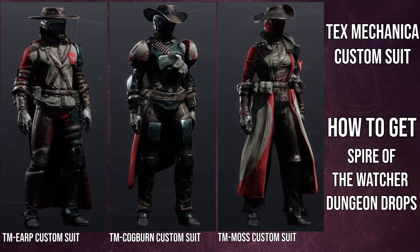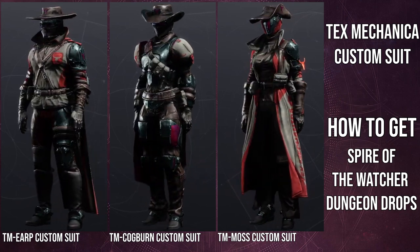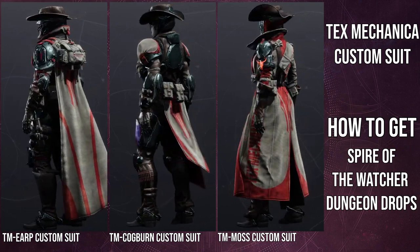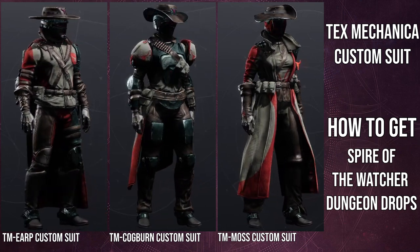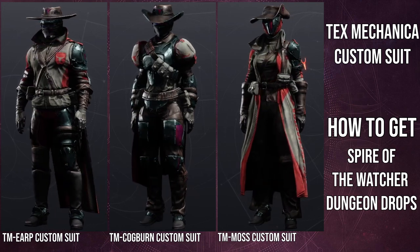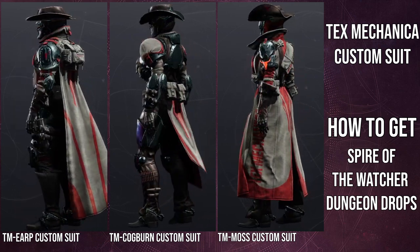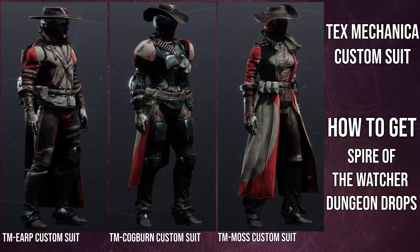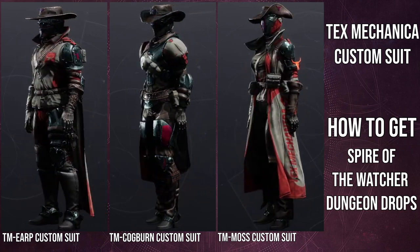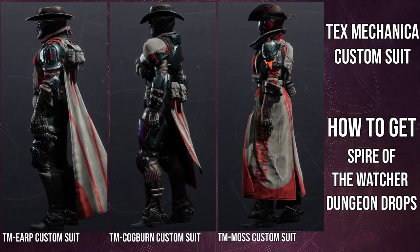The hat is actually connected to the cloak, which kind of bugs me. I would have much rather had the helmet and the hat be connected, and then the cloak just be the collar thing — because that would have been much easier to manage. For the people asking about the hood, the hat could have overridden the hood; we already have helmets that do that. On one hand, I do like the fact that the cloak is connected to the hat because you can use different helmets. But the helmet already looks good with the hat, and now I have to find a good helmet for it, which is rough.